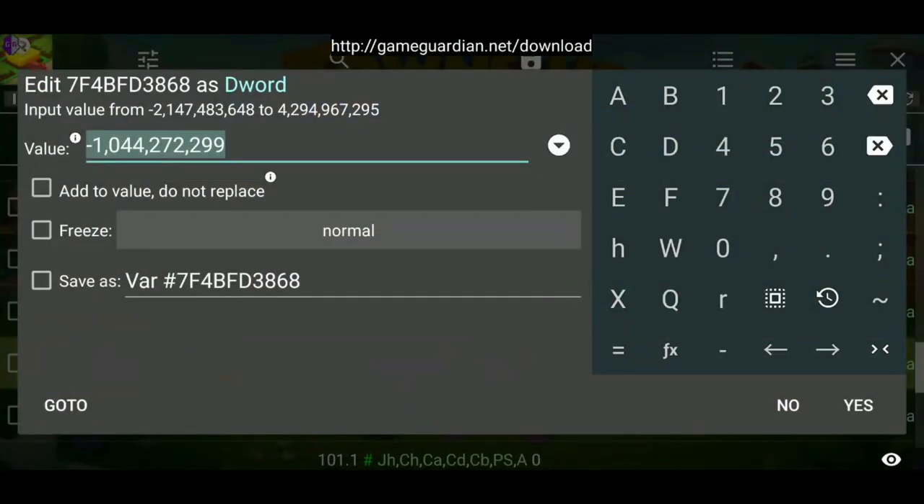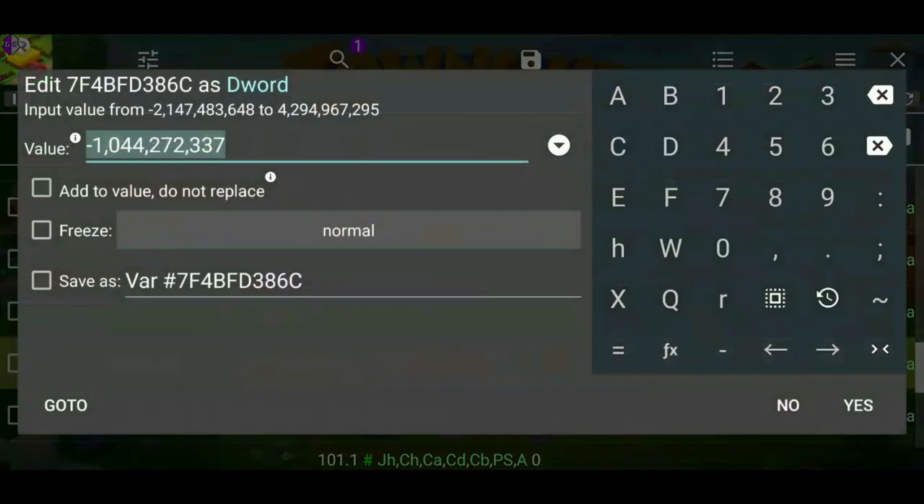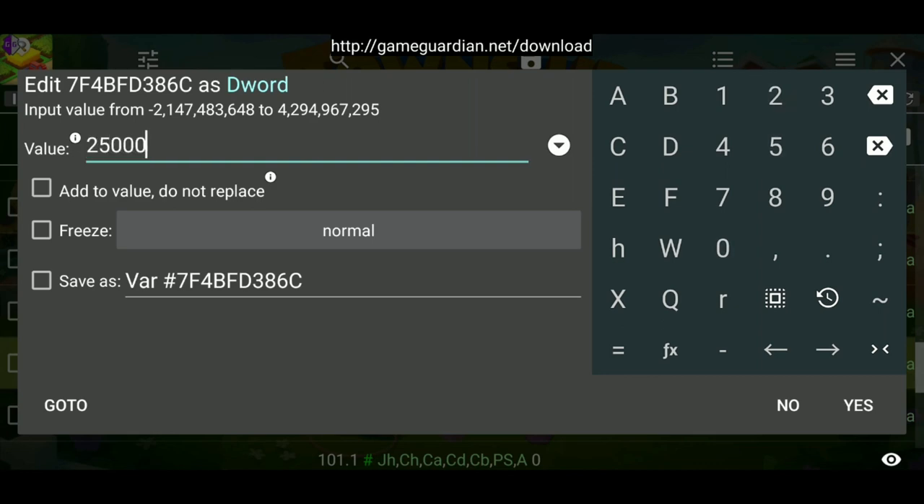Now we go into it and look for double negatives. The first value was right above it — that's the coins — so we're going to put zero on the first one. The one below that is the actual coins, so you can give yourself something like 25,000 or 50,000.